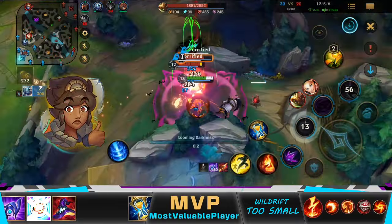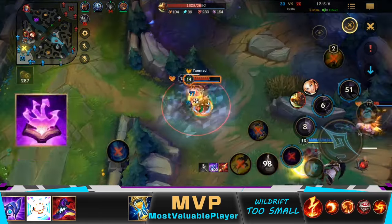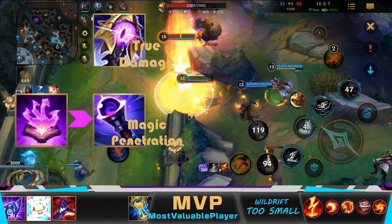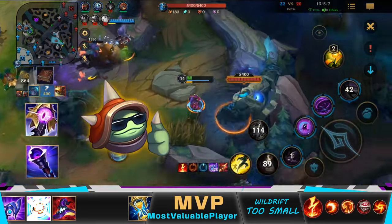In case you're wondering which item you should get in a similar situation: instead of Soul Stealer, you should buy Void Staff to get magic penetration and then Rift Maker to have true damage, which ignores all magic resist stats. After these two items, Rammus will be useless.